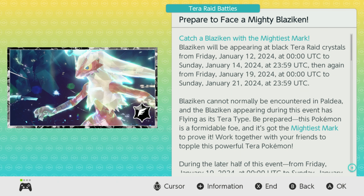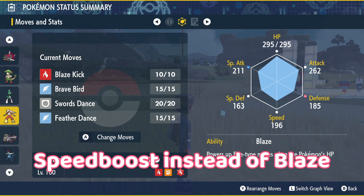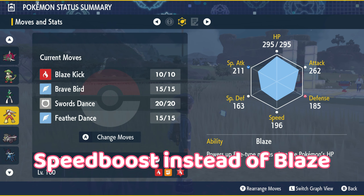It must be mentioned that it will be a Flying Tera type, which is very interesting as it does actually limit the options that we have available to us due to Blaziken's typing and the access to moves that it has in its move pool. So what is Blaziken's most likely moveset? I've gone for a fairly speculative one, but these are what I believe it will potentially have access to.